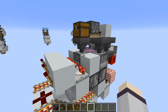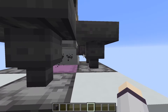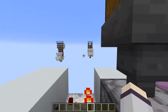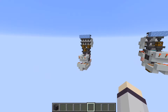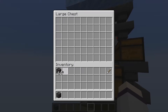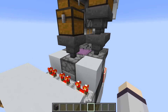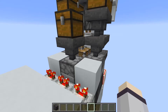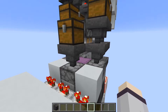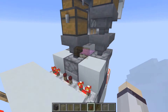We discovered while making this tutorial that this build is somewhat directional. If you build it in the east-west direction, every time it cracks a shulker box it will spit one item on top — that's one item lost for every 1,728, so it's not a huge deal but it is an annoyance. If you build it in the north-south direction, as we had done previously without noticing the issue, it works fine. We've tried to fix this but haven't figured anything out yet. For now, stick to building this in a north-south direction, or accept losing about 0.2% of your items.